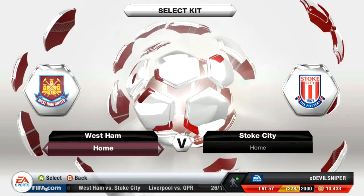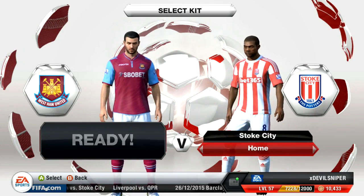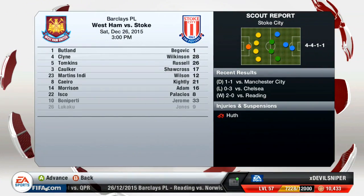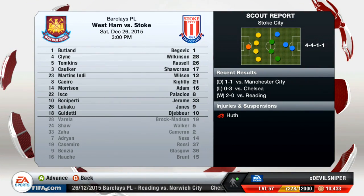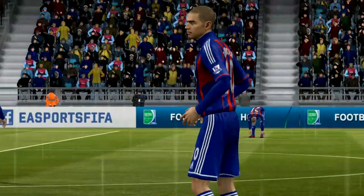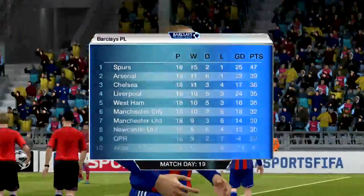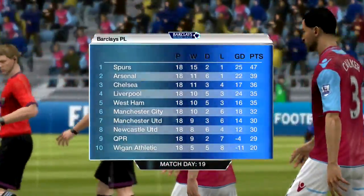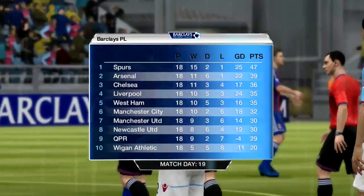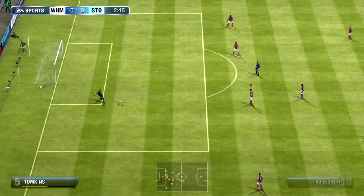Hello, welcome, DevilSniber here and this is episode number 19 of our career mode with West Ham United in season number 4. As you can see, we are 4 days away from the January transfer window opening and we have to make a final decision on Lukaku — we either keep him or we sell him. Having a quick look at the table, Spurs are absolutely dominating the league. We have 35 points and we're stuck in 5th position. Arsenal are in 2nd place with 39.